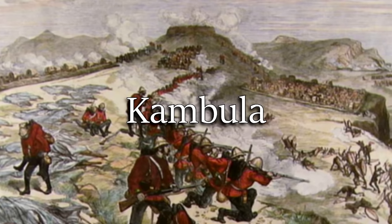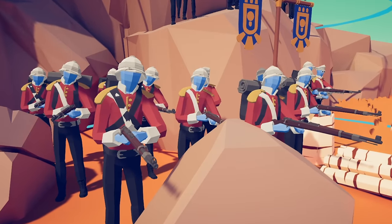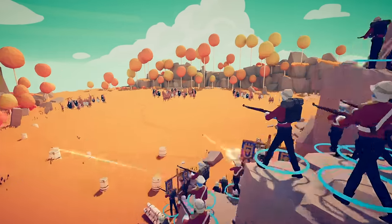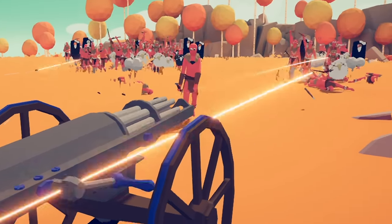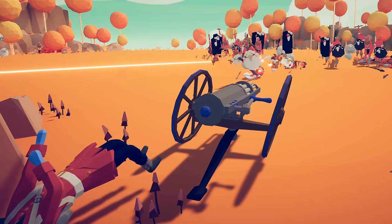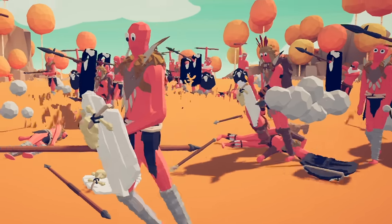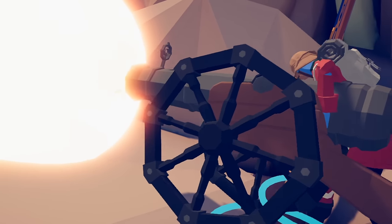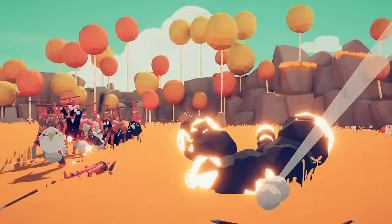Battle 3, Kambula. 11,000 Zulus, only 2,000 British. Dug in and ready for battle — can the Brits hold against the horns of the bull? The Gatling Gun is moving up into position. Is he going to do any damage before he gets shot down? He's winding up, gearing up — somehow the Gatling Gun has not yet been shot down. The bull's horns have arrived and the Zulu warriors are making their way into combat. Artillery gets a shot off, though it didn't really do much — a little bit disappointing.